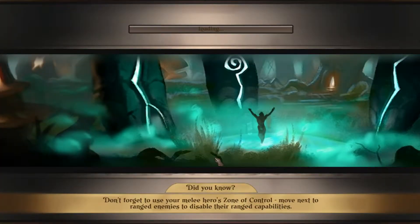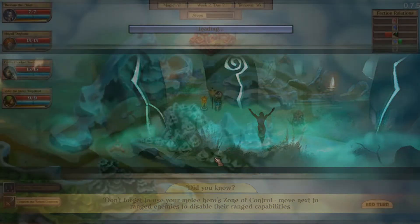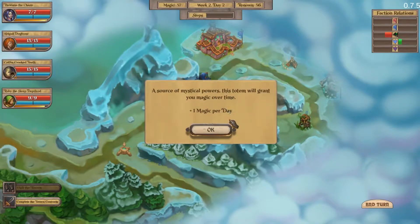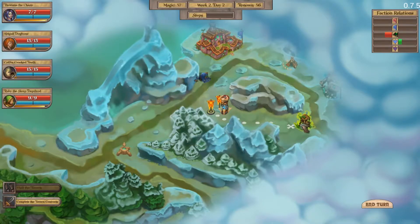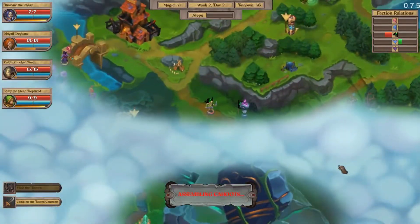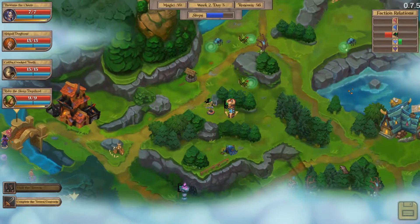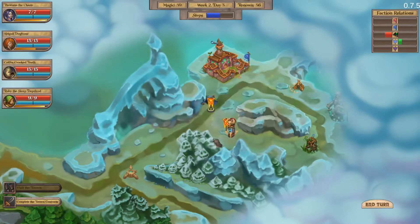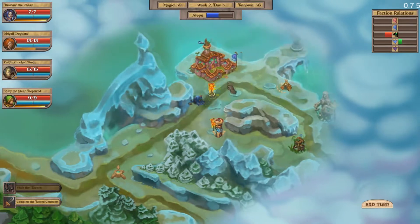Let's go onwards. Don't forget to use your melee hero zone — move next to range enemies to disable their range capabilities. Yeah, that's actually pretty handy. A source of mystical power — this totem will grant you magic over time. We can't see yet so let's go up there. We'll actually have to end the week. Monsters are going to get stronger. We're going to go there. A wise lanky hermit regales you with tales of his exploits — the party feels sharper than ever. Plus 10 accuracy for next battle.